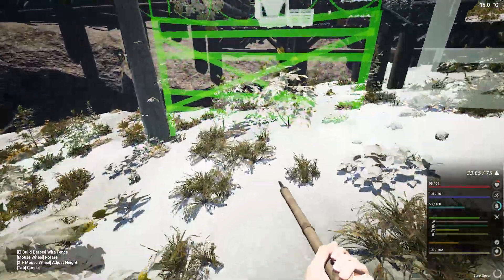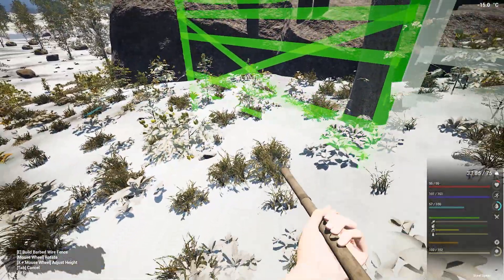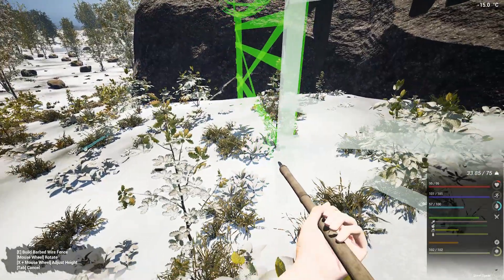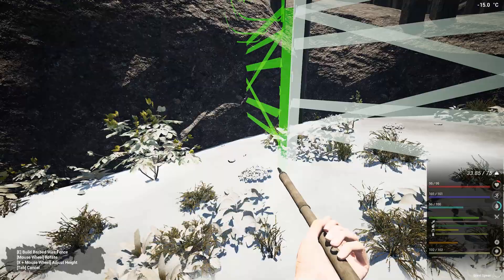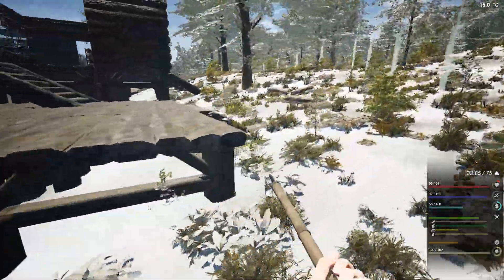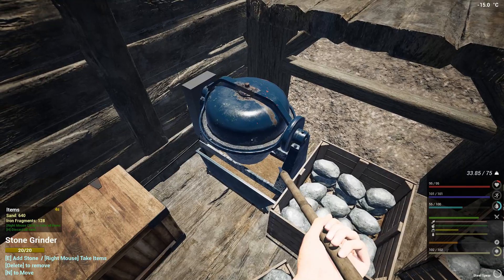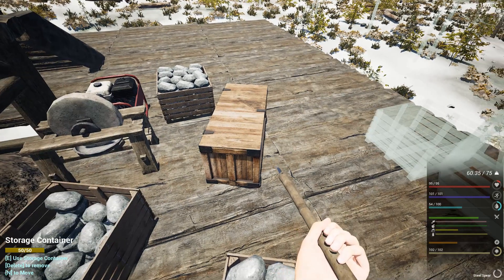Let's place down maybe a couple more. This one should go right over here. I need to rotate it a little bit. Okay, that's perfect — I think I've placed down all of them more or less. I will need a bunch of fragments; we need to melt down a bunch of fragments. I'll probably work the entire day and maybe even tomorrow because there is a whole bunch of work to do.